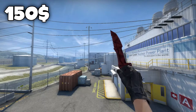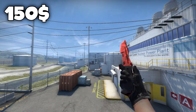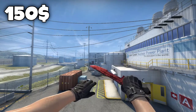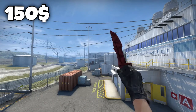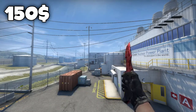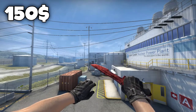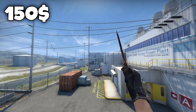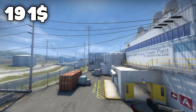The first place on the $150 knife list goes to the Huntsman knife Slaughter in minimal wear condition for exactly $150. The reason why I chose this is because on the Slaughter finish the float doesn't affect it that much, and you won't see much difference between a minimal wear and a factory new. The Slaughter knives just look sick in general, and I really think the Huntsman knife animation is very sick — whenever you're throwing a knife up with the red skin on it, it just looks incredible.